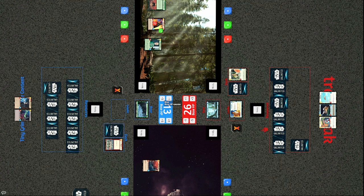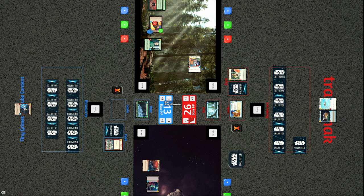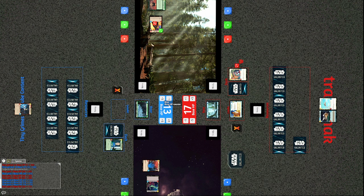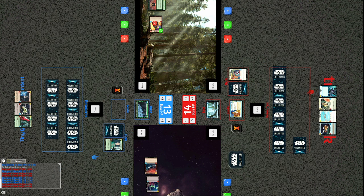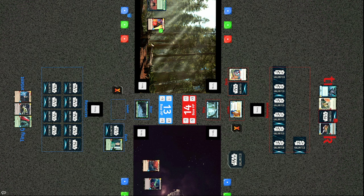Vader hits the base for nine and two to the Fleet Lieutenant. Tarkin trades with the Fleet Lieutenant, clearing the rebel board again. The Imperial Interceptor hits for another three — all of a sudden those life totals are near equal and Tiny has a powerful board. This game is looking much like its predecessor: Tracks had a substantial life advantage early but couldn't close it and is now struggling in the late game. At this point the advantage is clearly with Tiny Grimes.